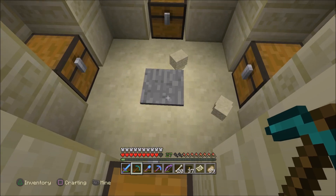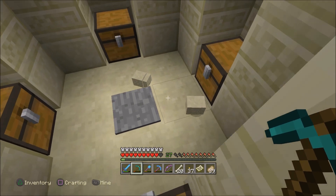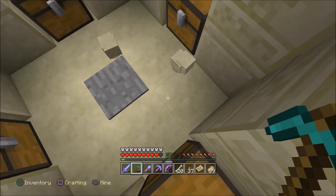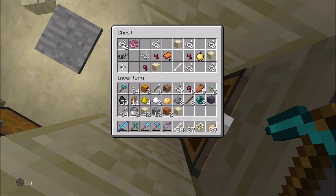You don't want to touch this center piece right here because that is actually the trap that will spring. What you want to do is go in here — and this is a lot like the dungeons you're going to find.